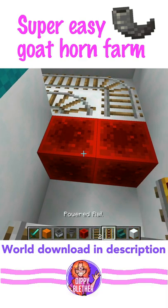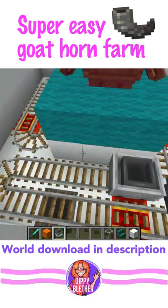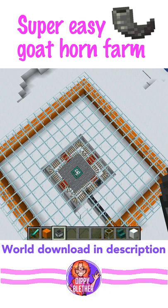Place your rails, powered rails, and redstone blocks to create a loop. You need to have one block between the redstone and the hopper. Place a hopper minecart on the rails and push it off. Your system should now look like this.